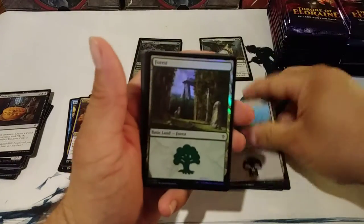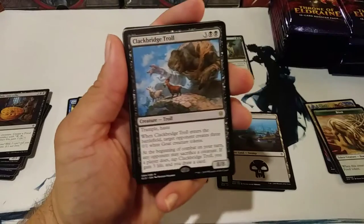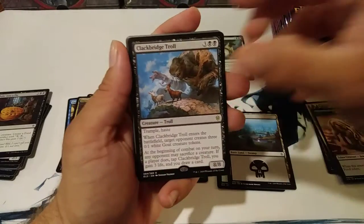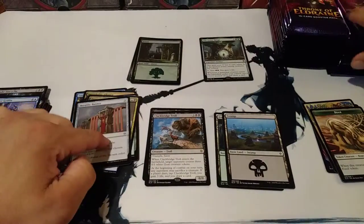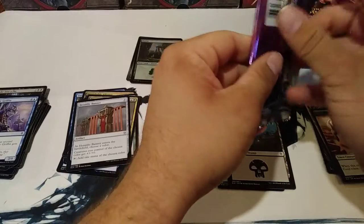That boar token's pretty cool too. Another foil — foil land. And a Colossal Bridge Troll. This guy is sweet. I think that makes three of them for me. And this new monorock here is pretty nice too. Really like that card.